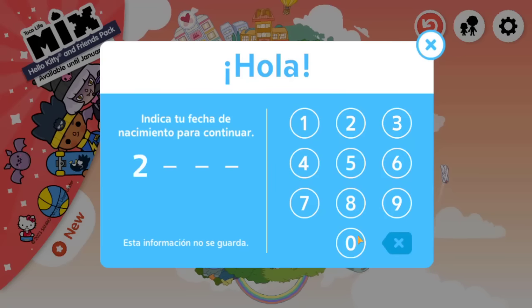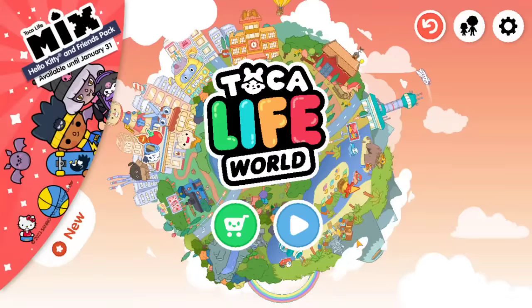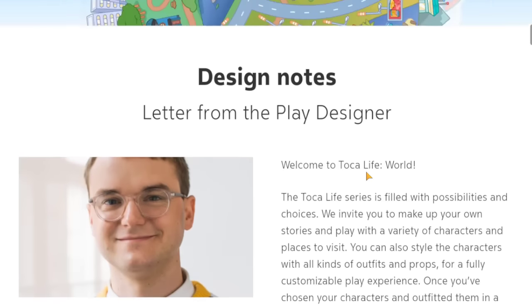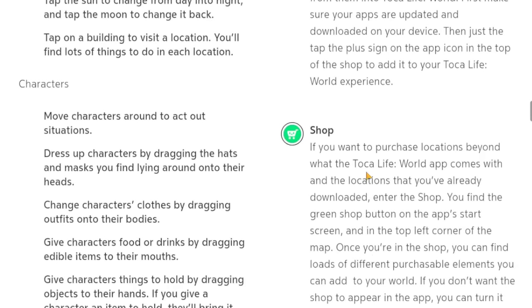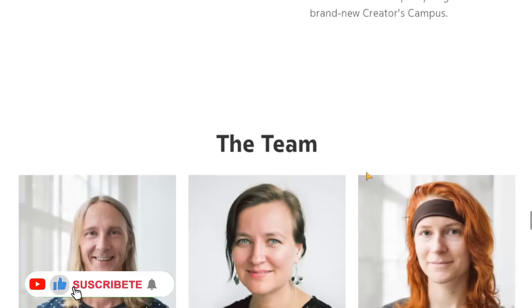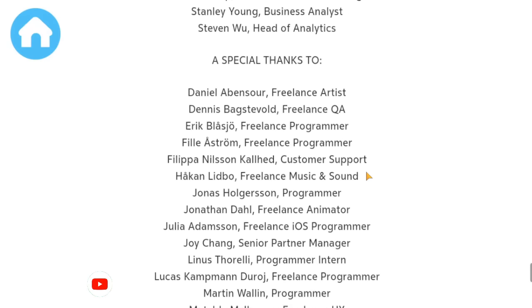¿Por qué? Porque significa que son menores de edad. Cualquier número que pongan del año 2000 para abajo — o sea 1999, 1998, 1997 — todos los que son para abajo del 2000 los va a aceptar. Ahora del 2000 para arriba, no. No los va a aceptar. A mí me parece que si quizás se tomaron el tiempo de leer las políticas de privacidad y todas esas cosas que hay que aceptar, les manda a esta página.